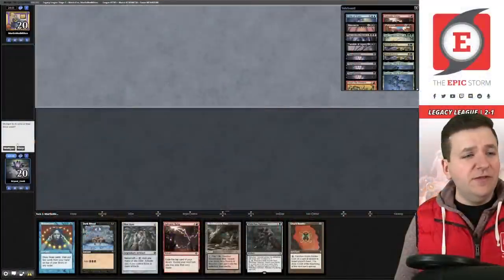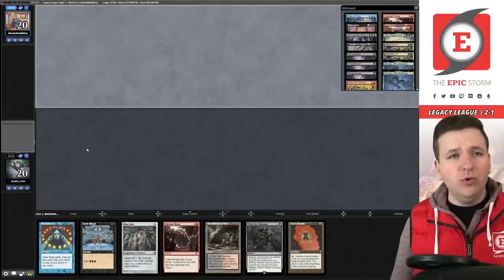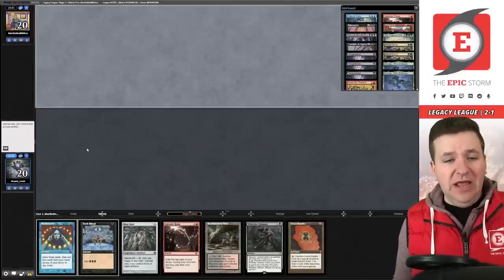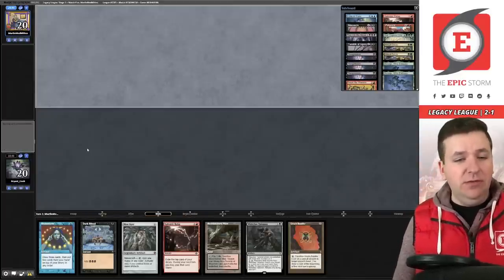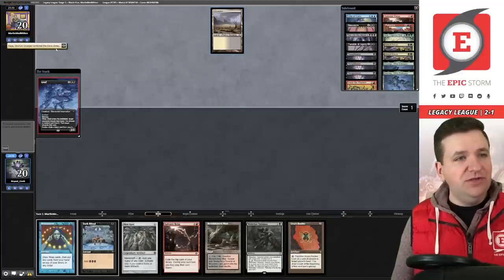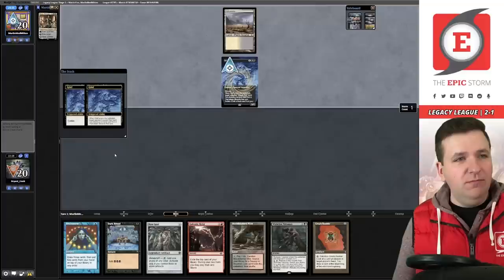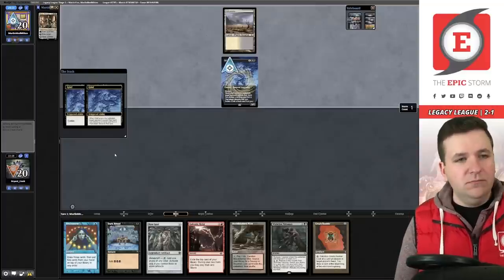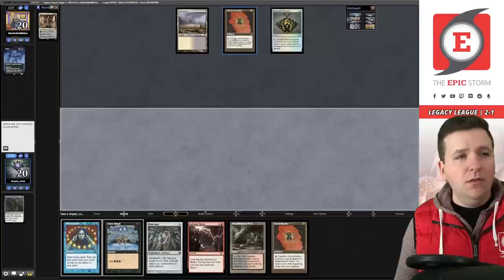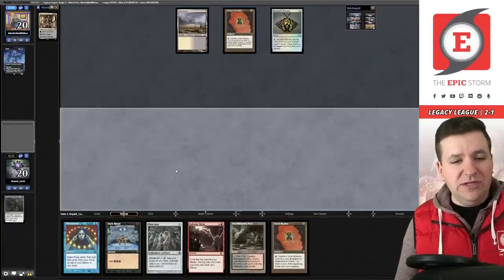Let's bounce back after that tough loss. We're facing Martin Medminton, known for Bonus Round Ruby Storm, though I'm not sure what they're playing now. I like this hand — we'll keep it. This is definitely not Bonus Round Ruby Storm: they pitch a Kaya, so this looks like the Red-White-Black Legacy Scam deck. They play a pair of Baubles after the Grief and pass.